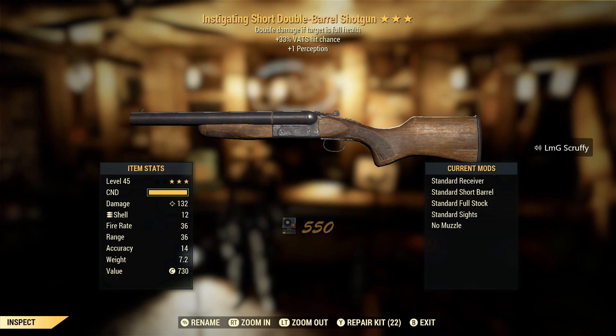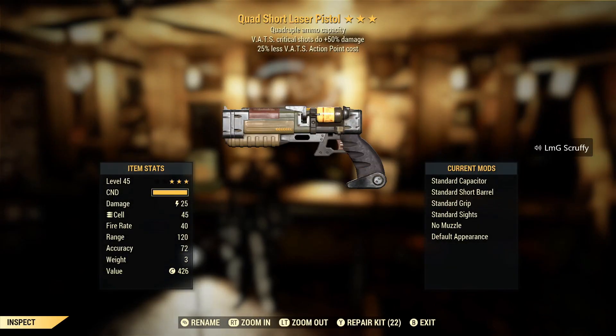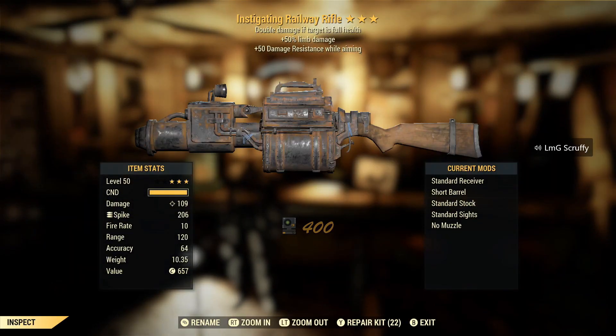Hunting rifles — definitely want something like faster fire rate. Instigating — nah. Quad less VATS laser pistol — you can turn that into a rifle, have a quad rifle less VATS and get your crit build going, do even more damage on crit shots. Could be good. I'm not sure if I would use this more as a pistol or a rifle — going to have to science this one out. Instigating railway rifle limb damage — could do a lot of damage honestly. Going to have to test this one out too. Decent find there.